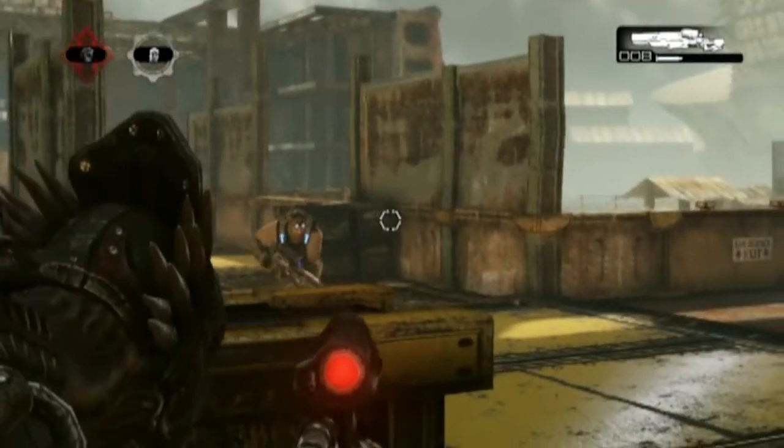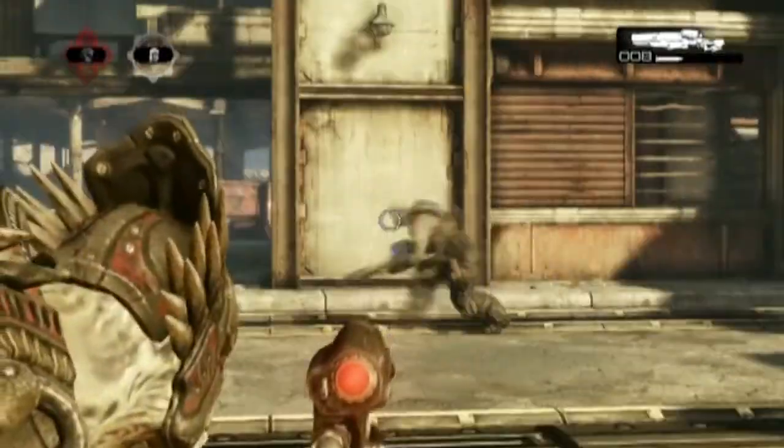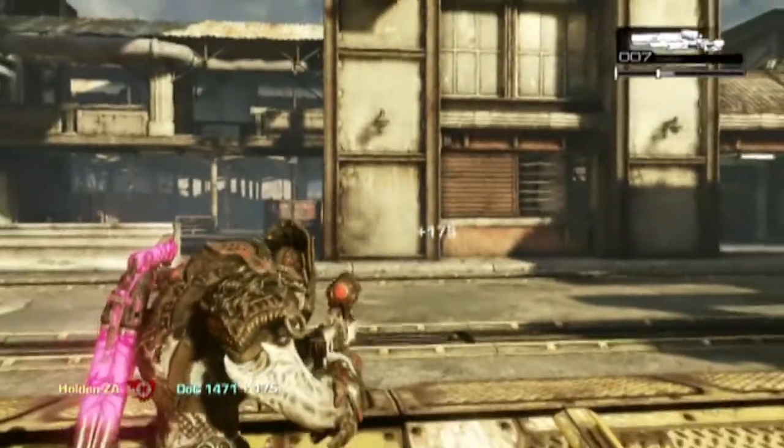Next we're going to be doing the lead shot. As you can see here, I put my reticule where I believe my enemy is going to be. This is at head height when they're in a roadie run. I slow down, put it where I think their head is going to be, and then take the shot as they walk into the reticule.